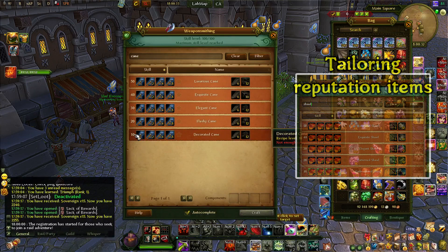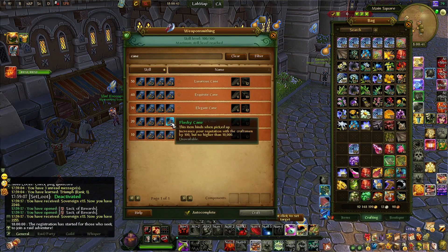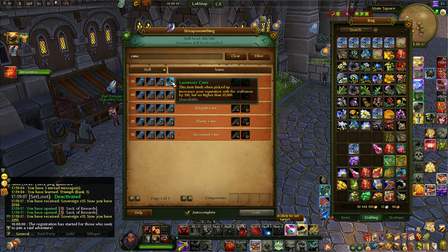You will be able to craft a decorated cane at level 10, which will allow you to raise your reputation of the craftsman up to 5k. The ones you can craft at level 20 go up to 10k, the ones at level 30 up to 15k, and so on until the max reputation of 25,000.